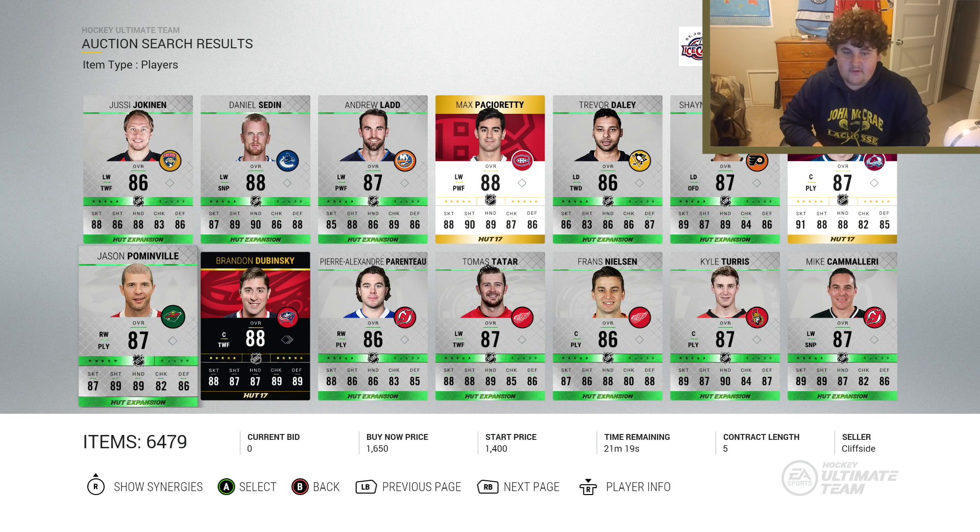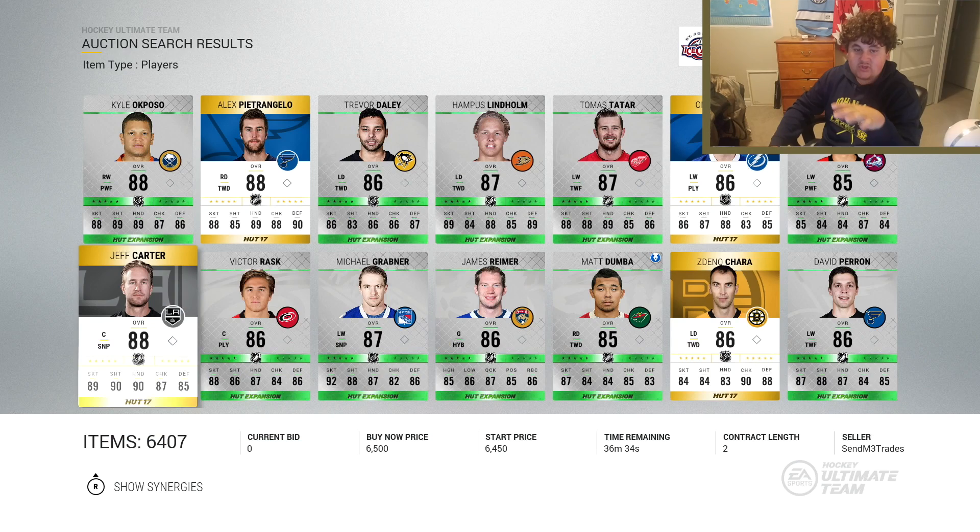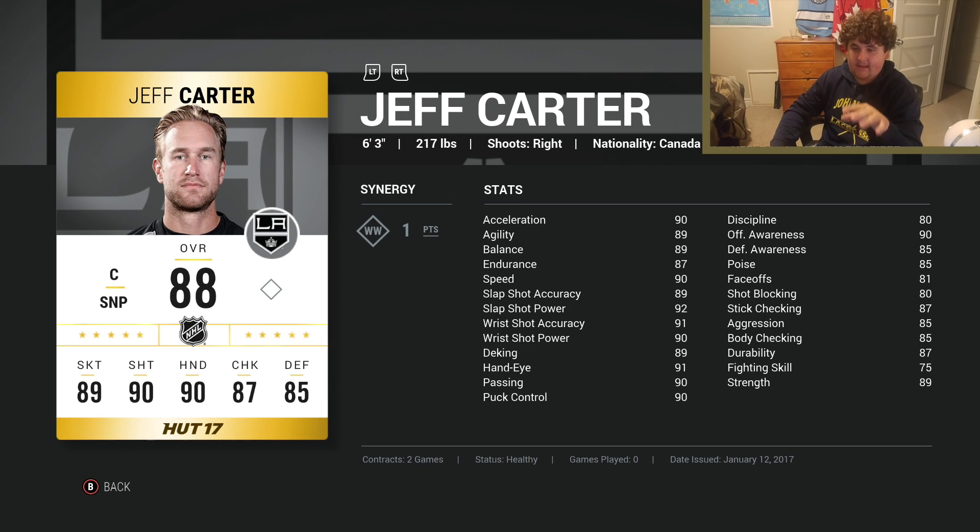Mitch Werner's card gets mixed reviews from me. If you can afford his series 2 card, definitely get it — it's fantastic. If not, his base card is still worth getting. His stats are ridiculous — look at that speed and acceleration, and his shooting stats are nasty. For faceoffs, if you're not great at them I'd suggest getting a better faceoff man, but if you're okay at faceoffs put him at center because he will win draws for you.